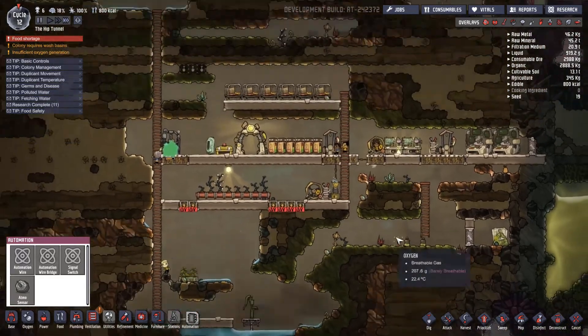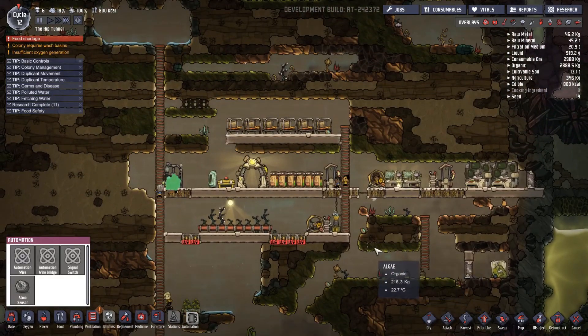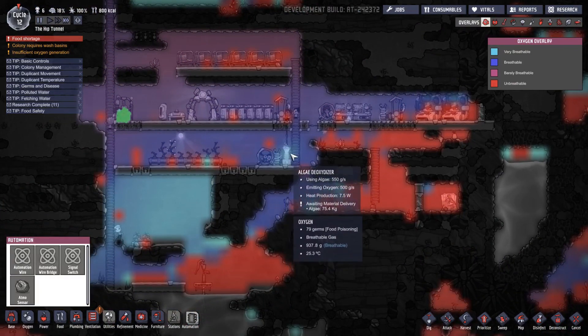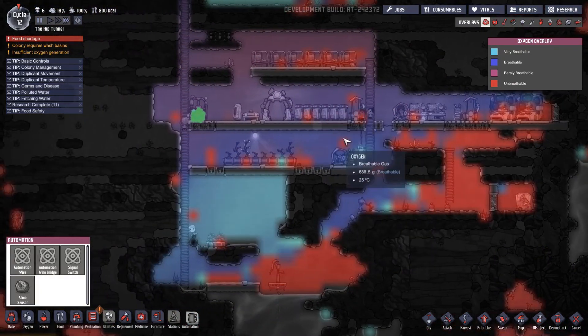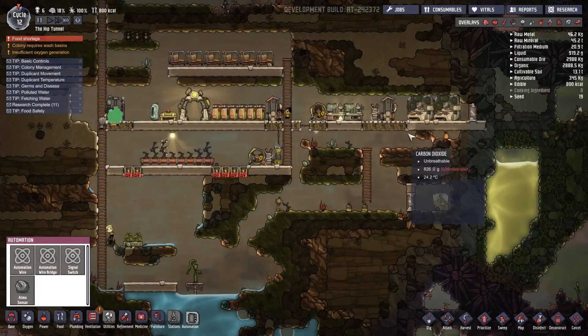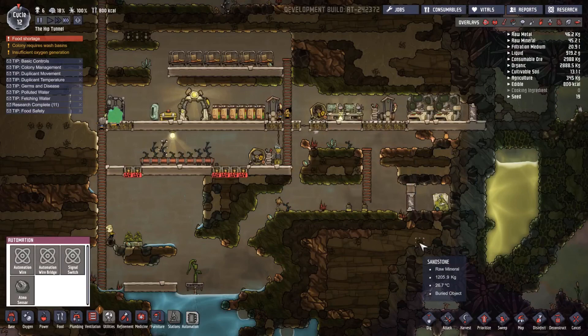I think that's probably a good start to the new colony. The CO2 is still an issue, which is weird - I thought that air would rise and all the CO2 would drop but it doesn't seem to be doing that. So I'm going to have to figure that out in the next episode. That's going to do it for this episode, guys - please leave a like, leave a comment, if you haven't already please subscribe, and I'll see you in the next one.